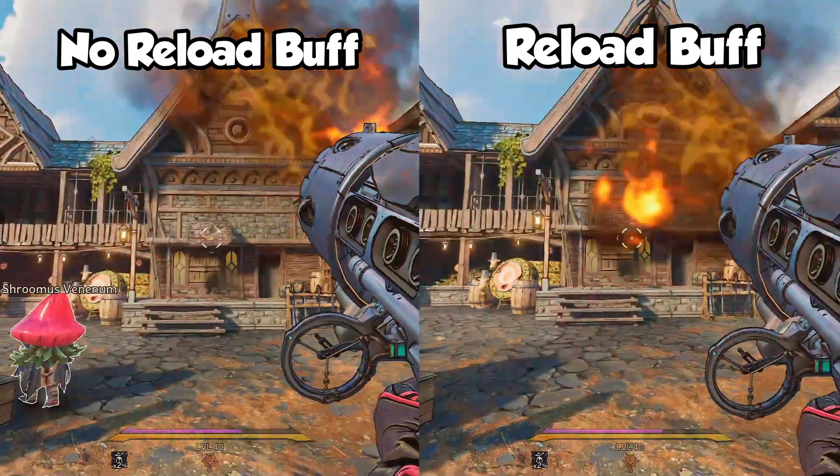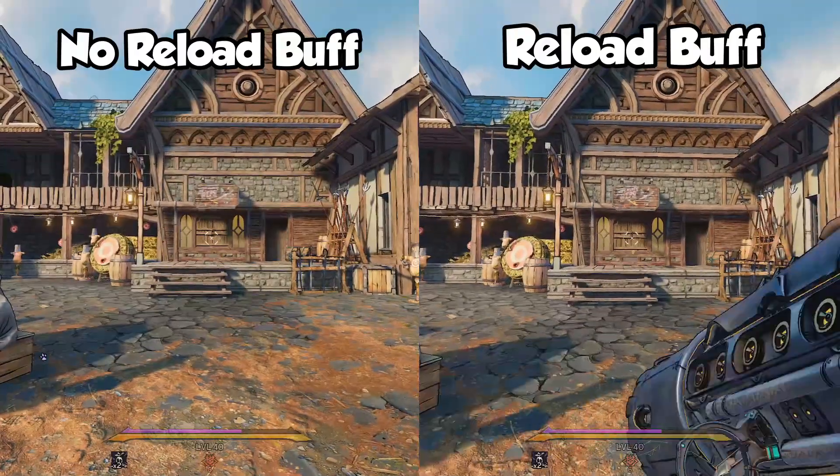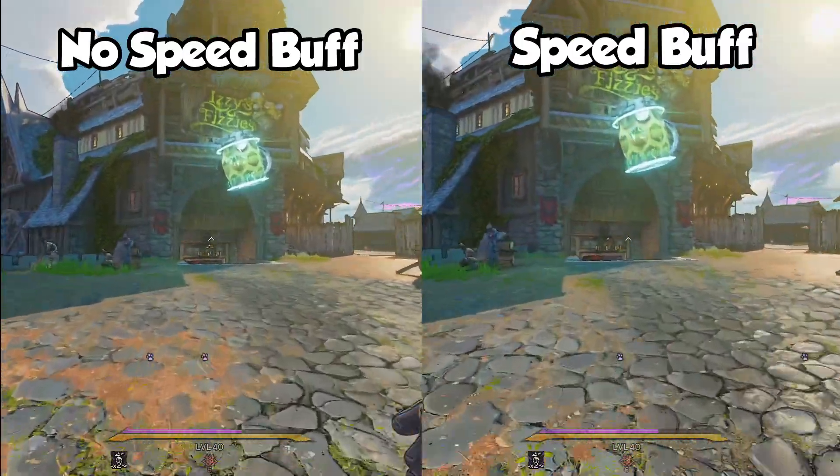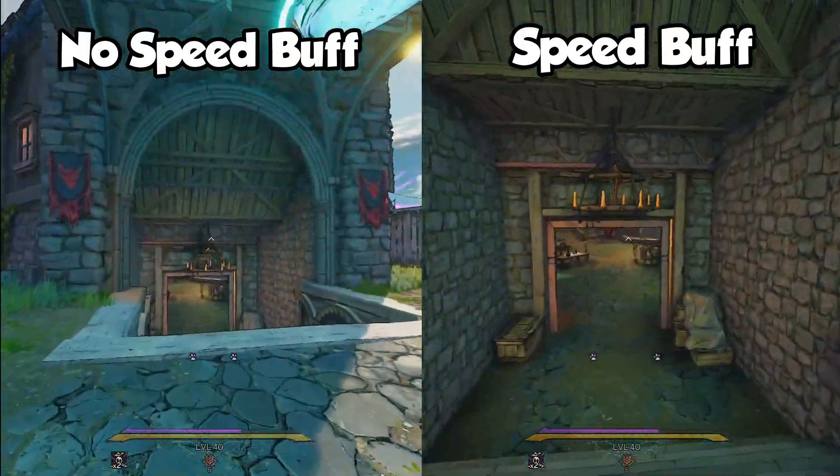I think the Peg Leg works best with the Stabbermancer, or maybe the Berserker, but one thing that's certain is that I should definitely farm for a better one if I'm considering using this weapon for my build.